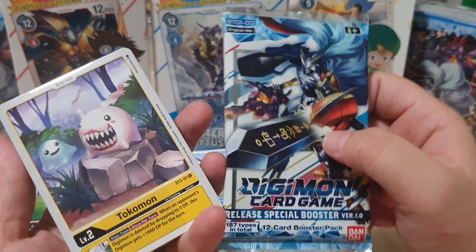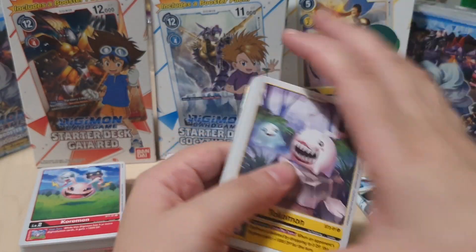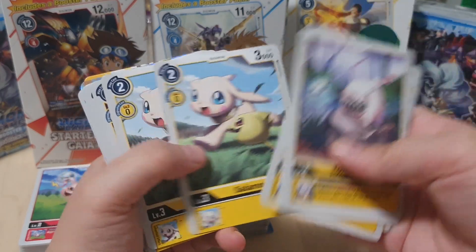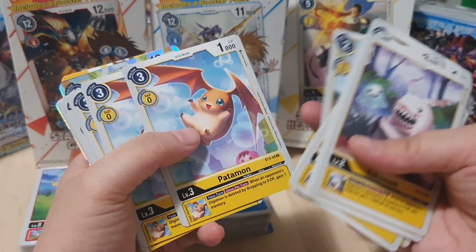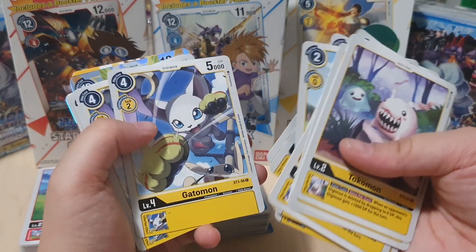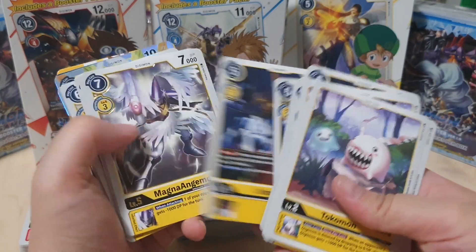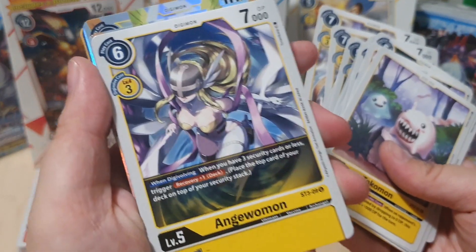For this one we got a different pack art which is nice. We have the yellow deck for TK — I'm a little indifferent to it. It's kind of cool but I don't really get the playstyle of the yellow deck, but now that it's in English maybe I'll understand it a bit more. There's nothing better than having the real cards in your hand. The artwork is still great — MagnaAngemon, Angewomon, a nice close-up right there.